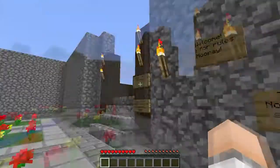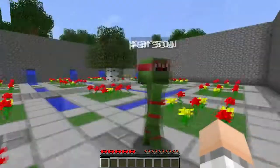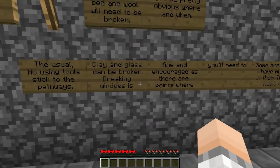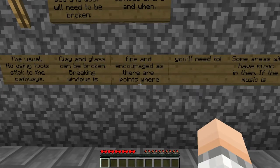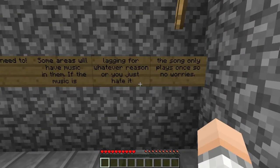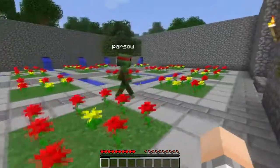Time for the rules! At one point a bit of wood will need to be broken — it's pretty obvious where and when. The usual: no using tools, stick to the pathways. Clay and glass can be broken; breaking windows is fine and encouraged as there are points where you'll need to. Some areas will have music in them. If the music is lagging or you just hate it, the song only plays once, so no worries.